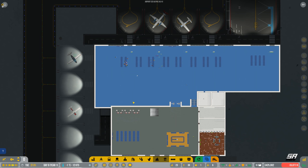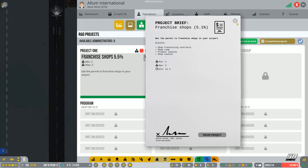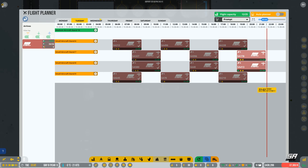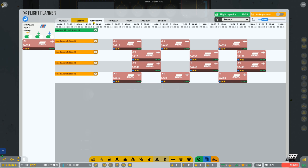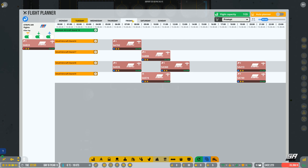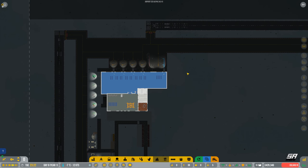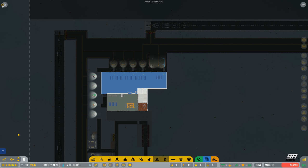We've got this empty space where we could potentially put a shop in. I also need to try and find out how we get our slightly larger air traffic controller because we're running up to about 25 flights a day limit. We've got some space on certain days. We're running a little bit short on space for more flights because we're running out of gates. I think that's about us for today — that should give us enough time for next episode.